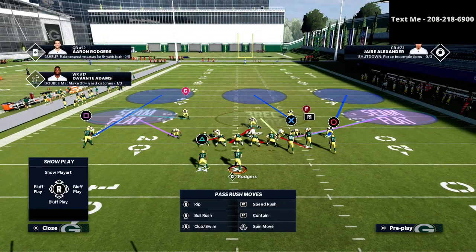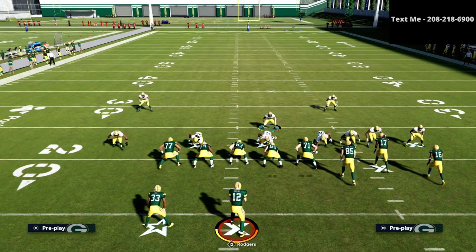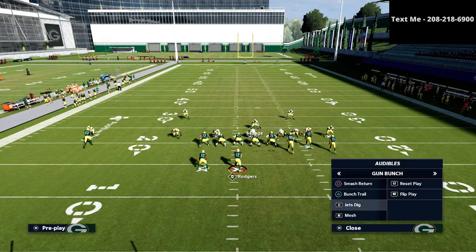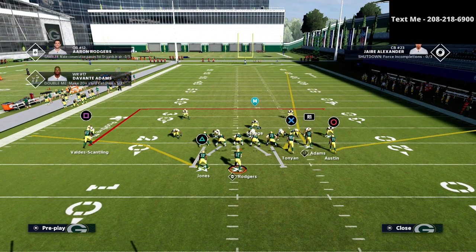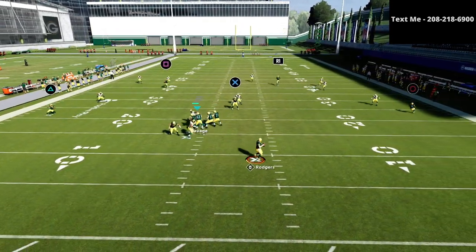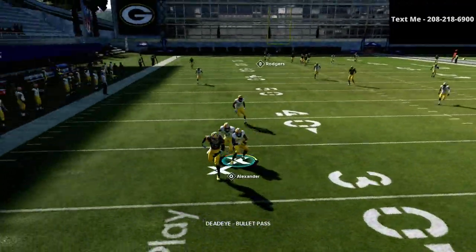So for adjustments: we audible to Mike Blitz 3, shade our coverage down, put both linebackers on seam flats, and put our defensive end on the outside into a 3-rack.